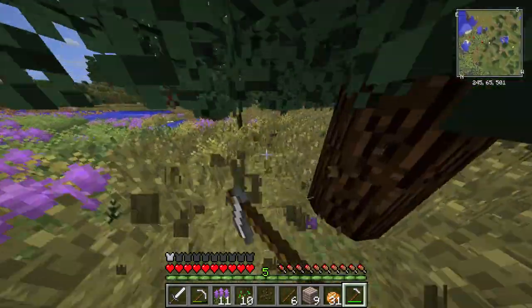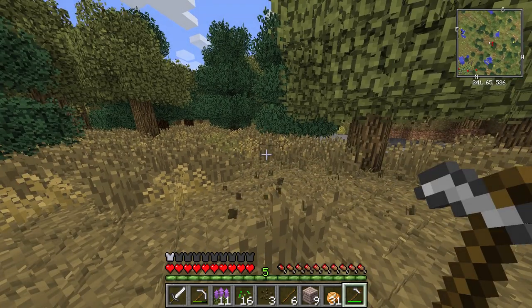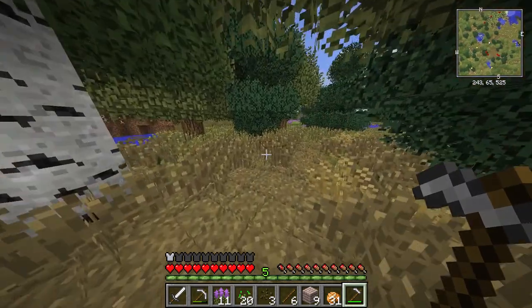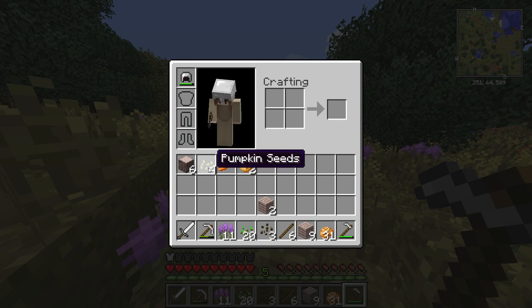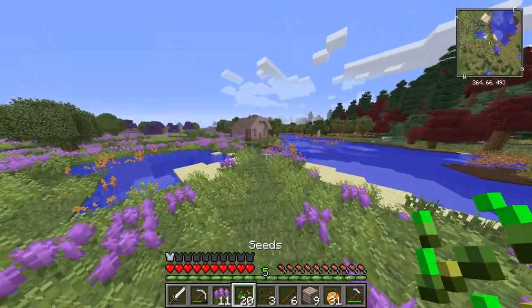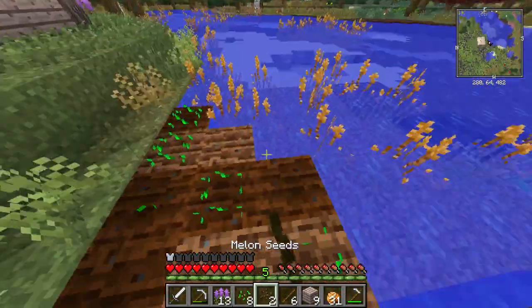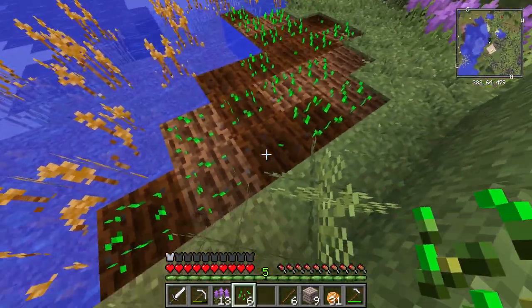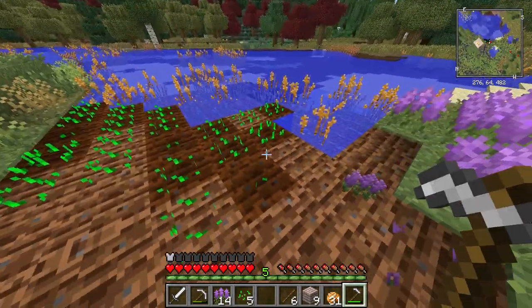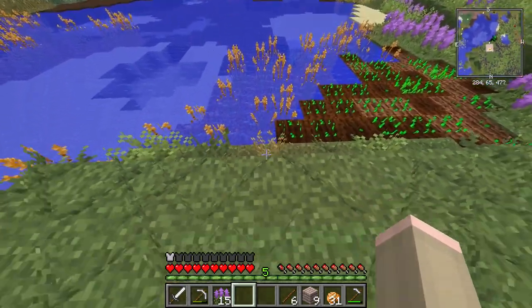Let's get these seeds. Oh my God, I just got a carrot! This is actually such a great method — I found so much stuff. I got melon seeds, seeds, wheat, potatoes, carrot, and pumpkin seeds. Good day's work. Let's place them around. I want to make a kawaii farm — I always see people with kawaii farms and I want one. Problem is I don't know how to make a kawaii farm. I think that's the best we're going to get for now.